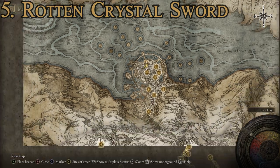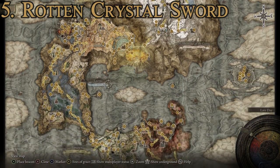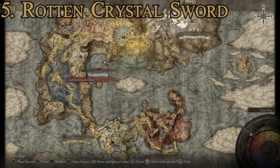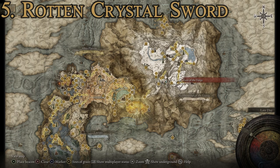To find this sword, you have to come all the way up to the Mountaintops of the Giants — specifically the second sub-region where you find the Ordina Liturgical Town. The only way to get there is through the hidden path to the Haligtree. You'll need to find the secret medallion: one half is located in Castle Sol and the other is in the Village of the Albinaurics. Once you have both halves, go to the Grand Lift of Rold and use the secret medallion.